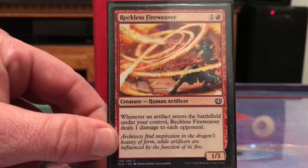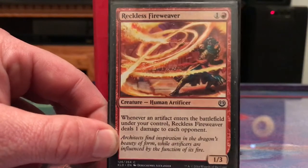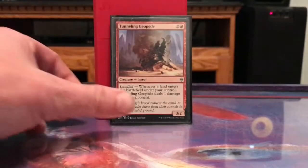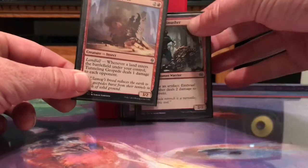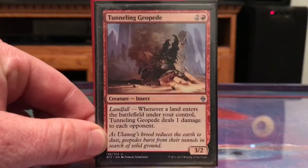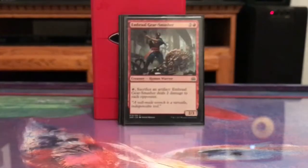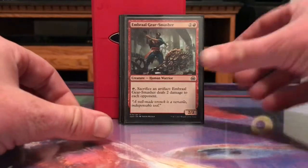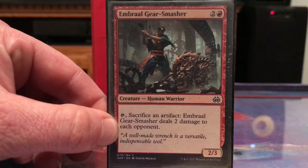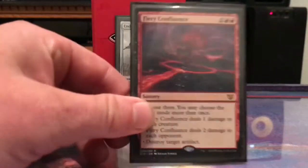Reckless Fireweaver: whenever an artifact enters the battlefield under your control, it deals one damage to each opponent. There are tons of artifacts in here, so that's going to be really good. Tunneling Geopede doesn't have a lot of landfall triggers to work with, but whenever a land enters the battlefield under my control it deals one damage to each opponent.